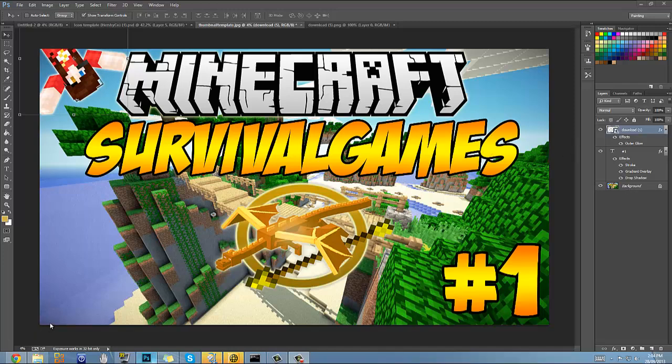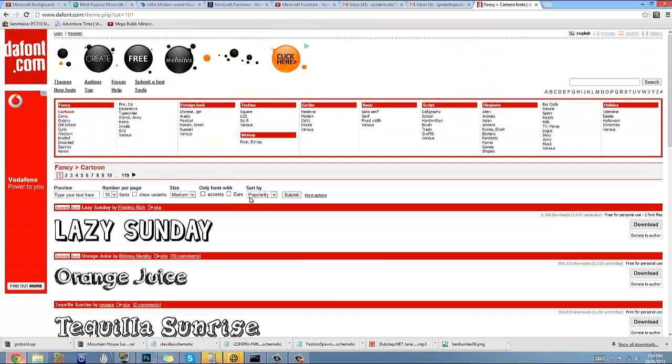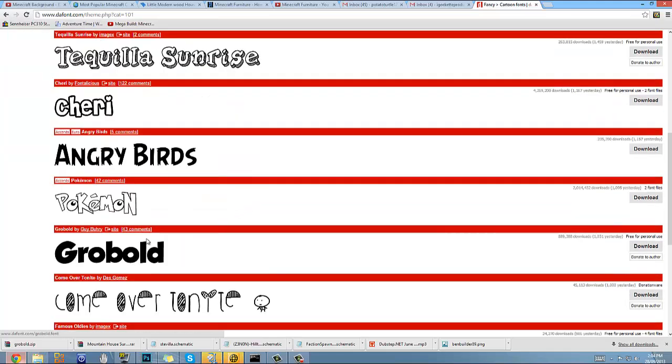And you'll have to download a font. I'm pretty sure it's called Badaboom, but I've already got it. So I'm going to show you how to download it.